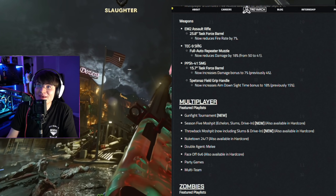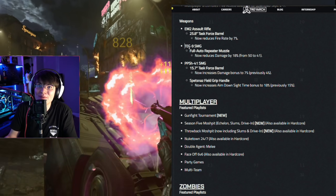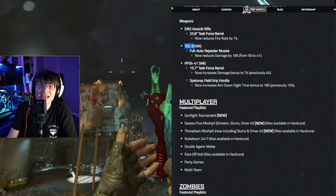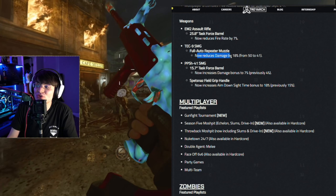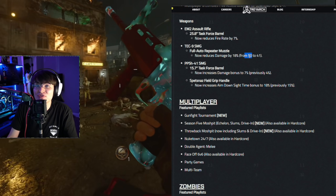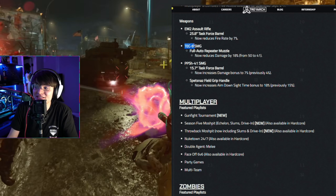For the next change, they are nerfing the Tech-9, which makes sense because it's super broken in MP. This is kind of the meta right now. The EM-2 and Tech-9 were kind of the most powerful weapons in MP, and in Zombies too, the Tech-9 was the single best SMG in the game — we just covered that in one of our recent videos. They are nerfing the full auto repeater attachment. It now reduces damage by 18%, going from 50 damage to 41 damage.